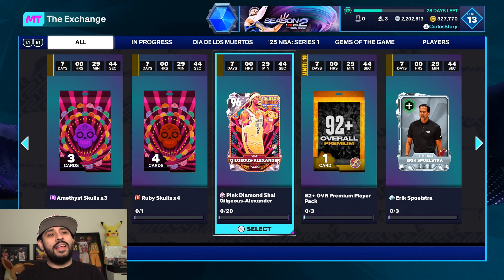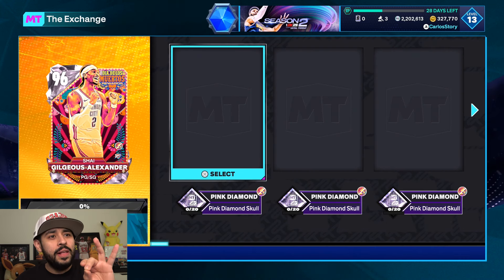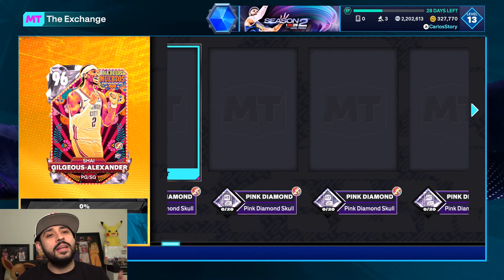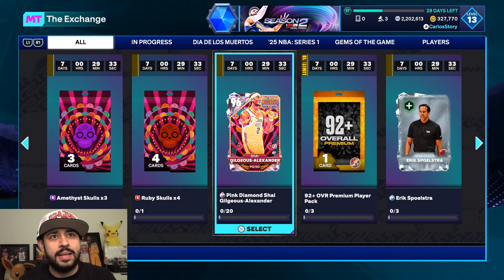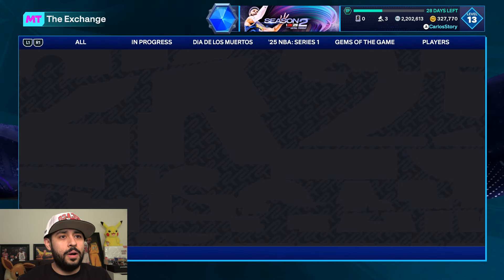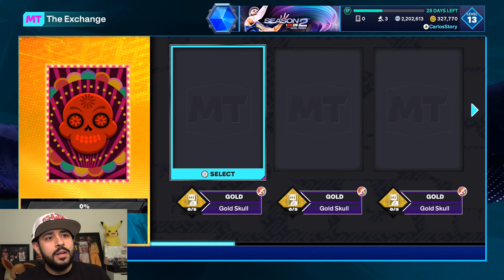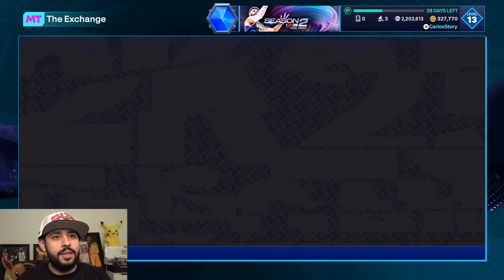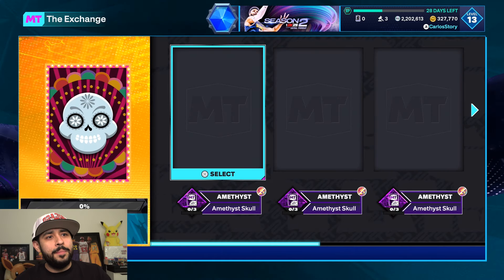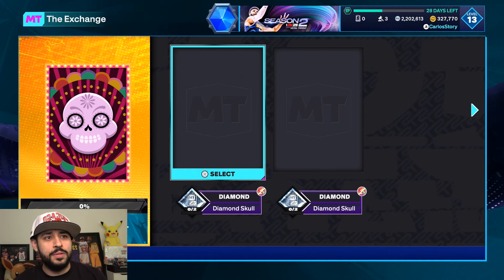Shea is right there — you need 20 pink diamond skulls to get Shea, which guarantees him. People are saying it's taking about 1,200 to 2,400 games, which is insane. You exchange gold skulls up the chain: five gold skulls give you one ruby, four ruby skulls give you one amethyst, three amethyst skulls give you one diamond, and two diamond skulls give you one pink diamond.